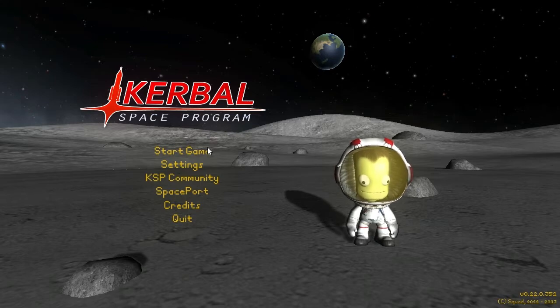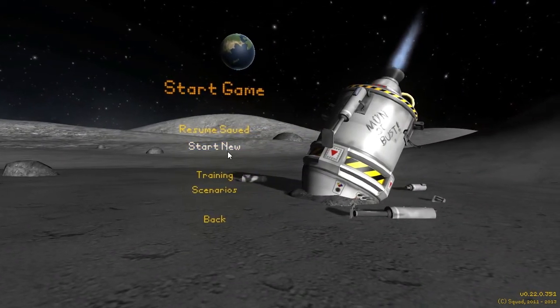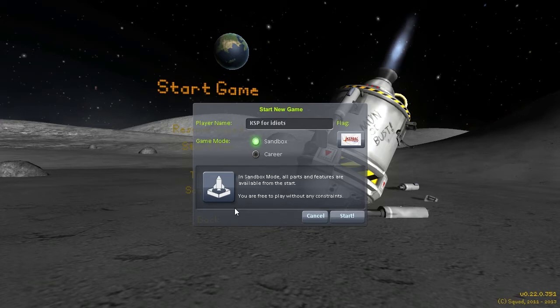This is the screen you get after starting up the game. Obviously you want to click Start Game, and then you are presented with a menu to resume, start a new mission, do some training, or scenarios. We're just going to start a new game. Now in this latest version it will make you choose between sandbox and career. We're just going to go for sandbox and see how that goes.